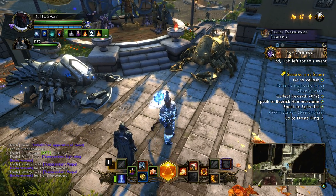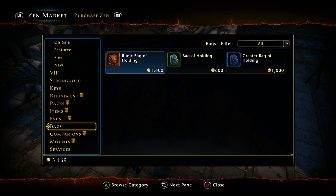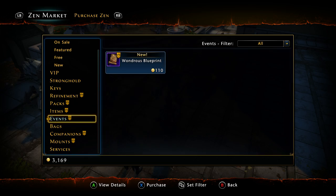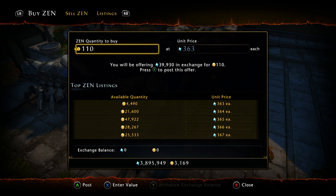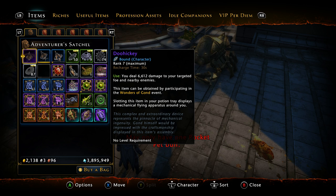There is one other way you can earn refinement for this item, and that is actually through the Zen Market. There is an item that comes out for the event specifically — it's under event currency — called a Wonders Blueprint, and it is worth 4,000 refinement points for Wonders of Gond items only. The bad thing about this is it costs 110 Zen, which on Xbox One is going to set you back around 40,000 diamonds. Remember, the doohickey you get will be unbound, but it only sells at maximum for around 300k — so it's not a super fantastic deal for all the refining and leveling you have to go through.